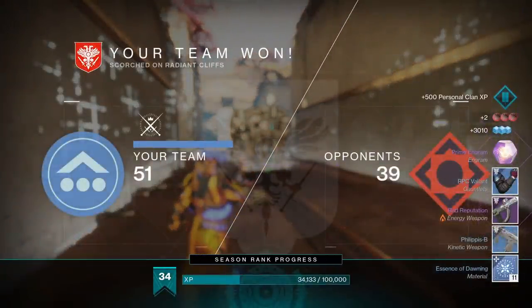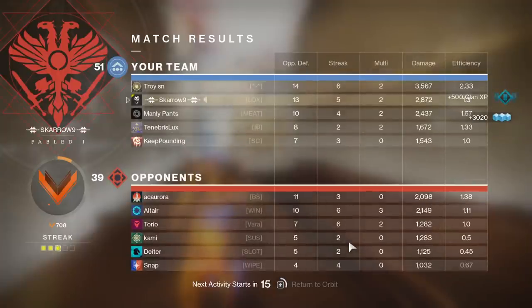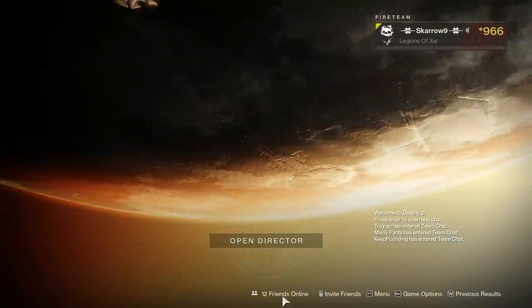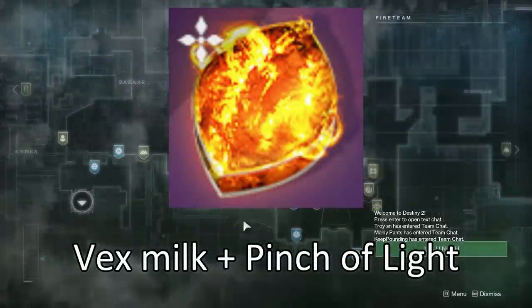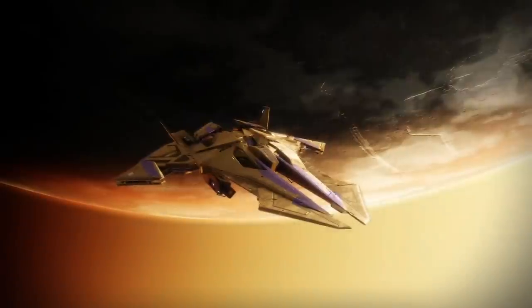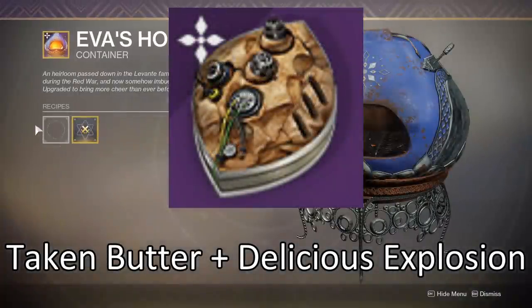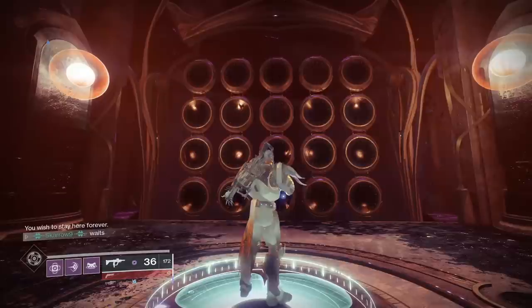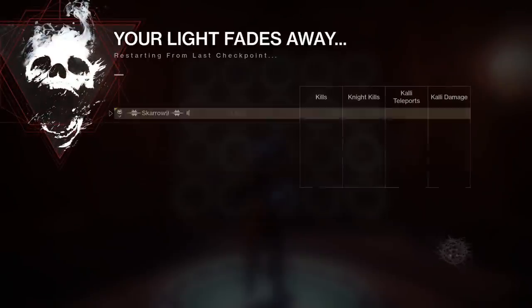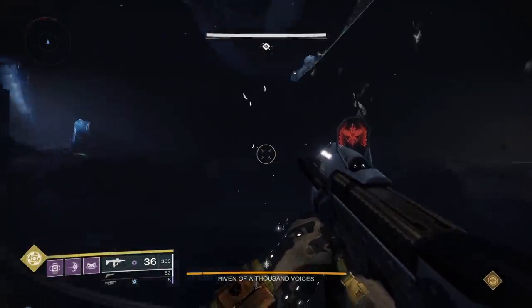I want to quickly go over all 22 recipes, starting with the seven new ones this year. The first new one is called Fractal Rolls — you deliver these to Brother Vance, made by combining Vex Milk and A Pinch of Light. The next one you deliver to Riven herself: the Thousand Layer Cookie, made by combining Taken Butter and Delicious Explosion. You can teleport right to Riven using the wish I'm inserting on the wish wall here — go into the Last Wish raid, enter it, and you'll teleport straight to Riven.